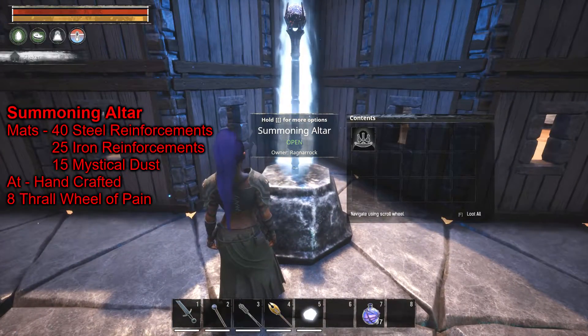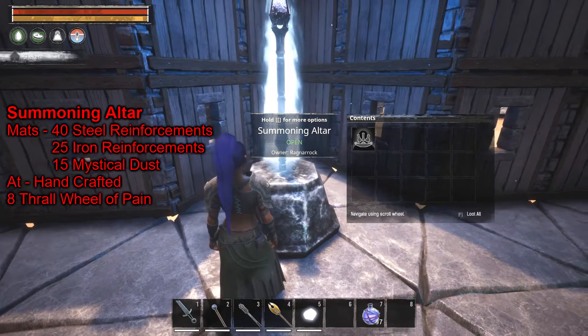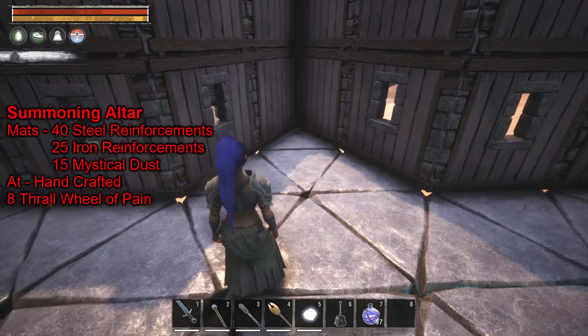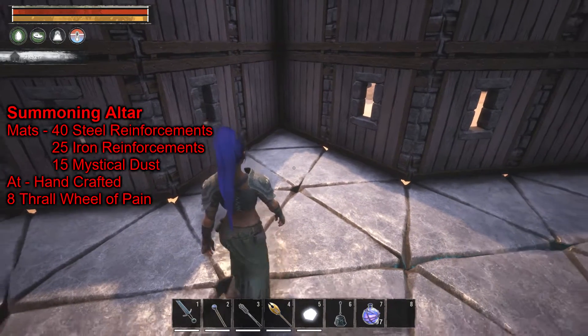So we have the summoning altar — that is the wheel of pain for Felgarth. It holds eight thralls, and like all the other faction wheels of pain, it can be returned to your inventory. It takes 40 steel reinforcement, 25 iron reinforcement, and 15 mystical dust to craft.